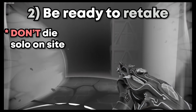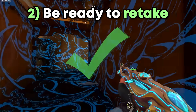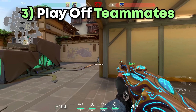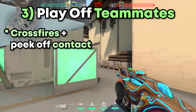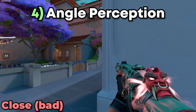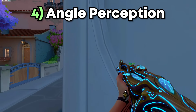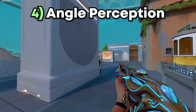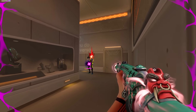If you die solo on site, you provide absolutely no value and make it significantly harder for your team to win the round. However, on a retake, you can communicate your utility and peek as a team, increasing your chances significantly. Number 3: play off of your teammates. In most situations such as a post-plant, set up crossfires or peek off your teammates' contacts — you either easily get the kill or worst case your team gets the trade. Number 4: Angled Perception Advantage. The closer you are to the wall, the earlier the enemy will see you. If you're touching a wall, you won't see the enemy but they'll see your shoulder. Try to play a bit farther back whenever you're next to an angle to prevent giving the opponent the advantage.